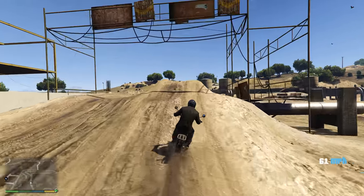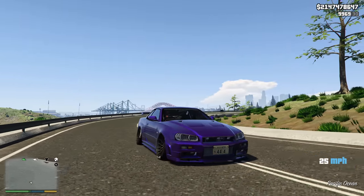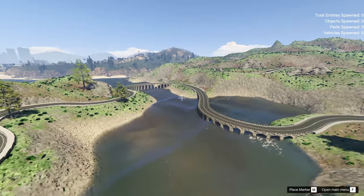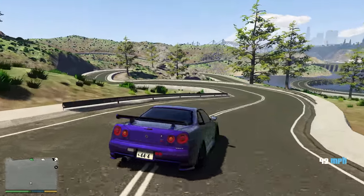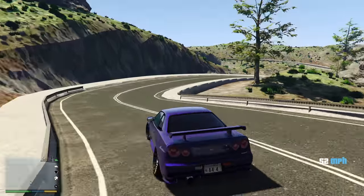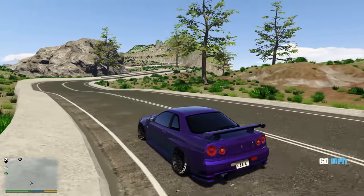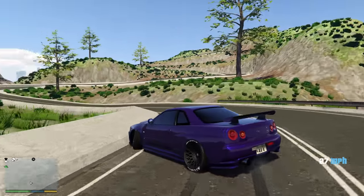I currently have a little drift track in-game via a mod I downloaded — it's just a really curvy road where you can go and drift, and it's a lot of fun to drive around on. Adding something like this wouldn't be too hard, and it's not something huge, but a lot of people would really enjoy it. If it was in free mode, it would be even more fun.